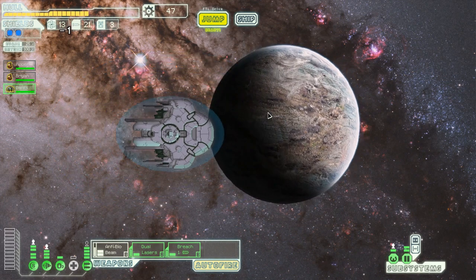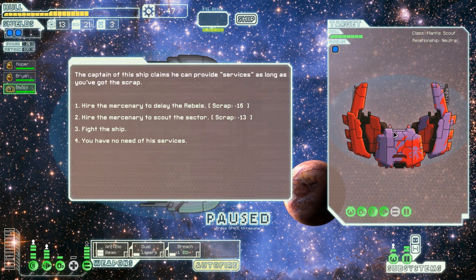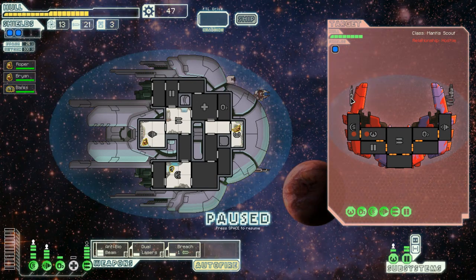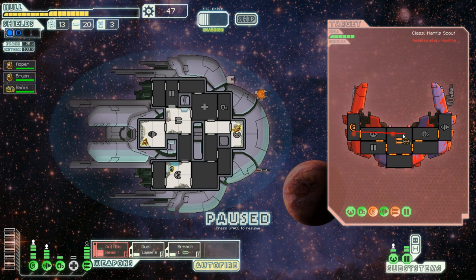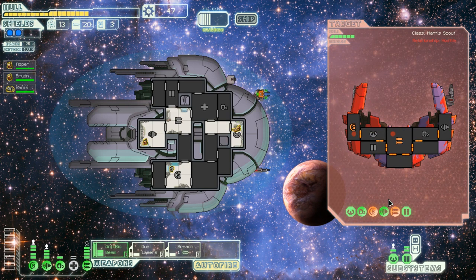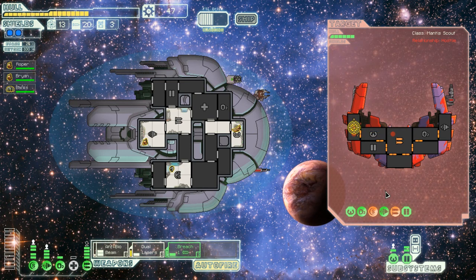I'm going to try to waste a little bit of time. Now we're looking better - let us fight him. That's a heavy laser so he can damage us. We're going to breach bomb their shields, and assuming that hits we'll dual laser their weapons - now your weapons are down and your shields are down. Let's wait for it to actually come up. Didn't kill anybody sadly, so let's keep the dual lasers on.